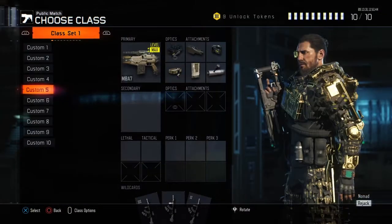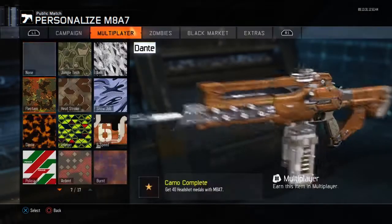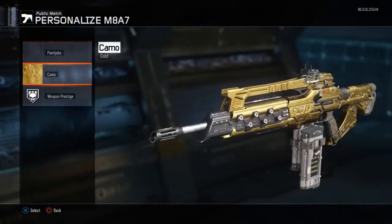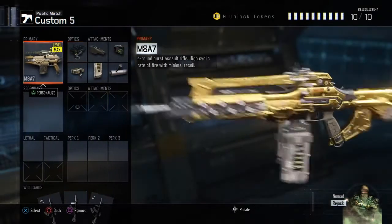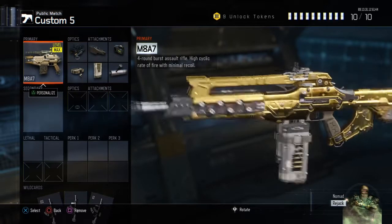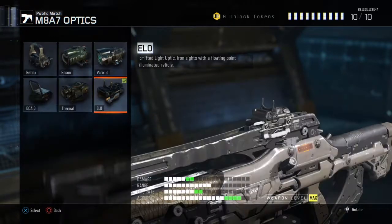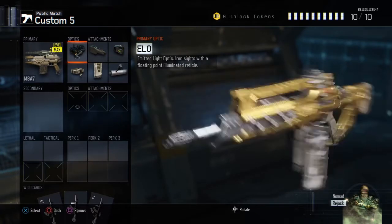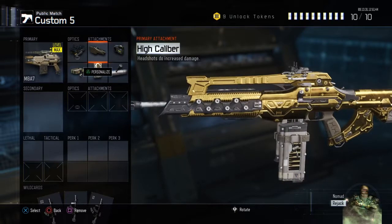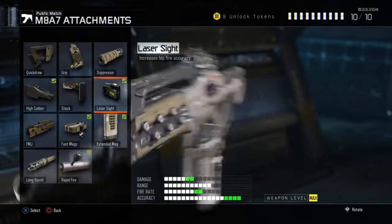So first of all, we start off with the gun. The camos don't matter — you can have any camo to your preference. The prestiges don't matter either, but I have mine at max level, prestiged twice. What I like to have on it is the Eloc sight for quick aiming and quick sighting, and I like to have High Caliber because it increases damage.